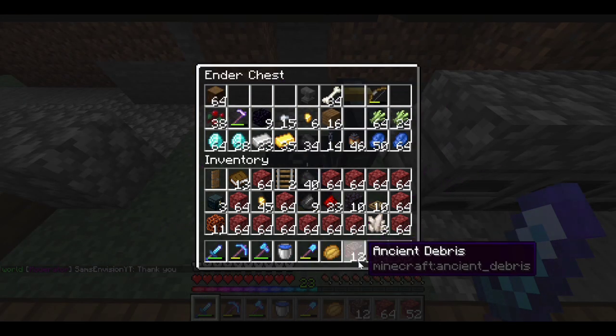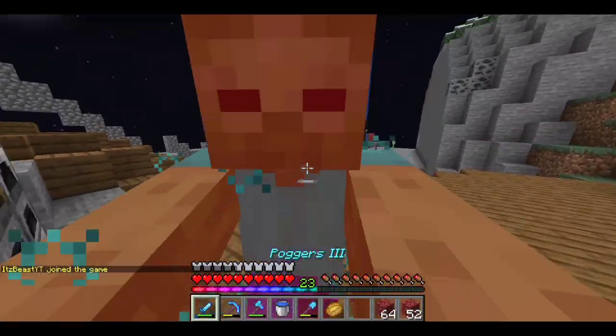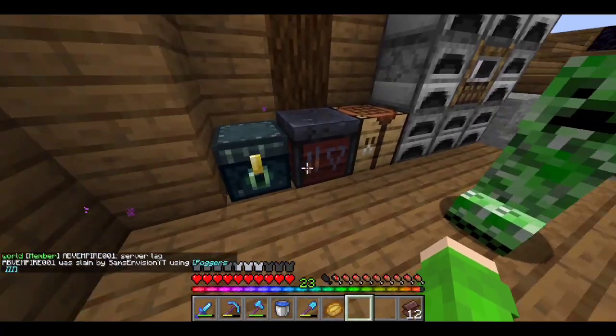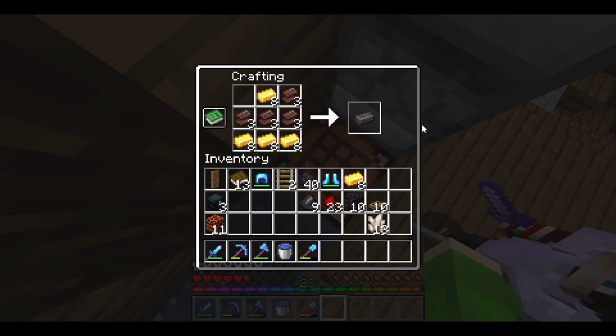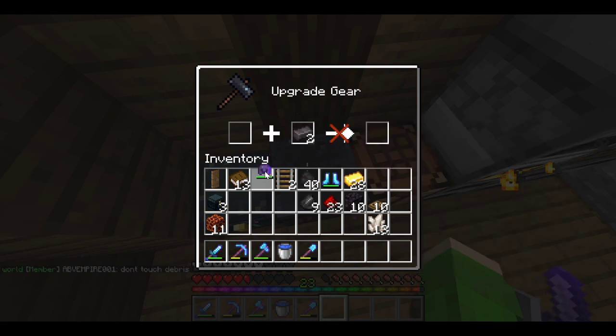Then I took the netherite that AMD gave me and smelted all of the netherite. Here I made the netherite ingots — I don't know why I crafted it like that, but it's fine. And here the netherite ingots go on the armor.